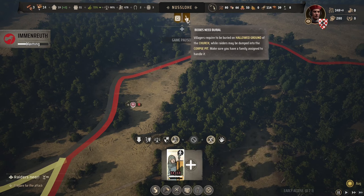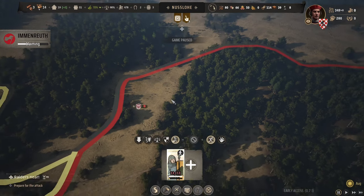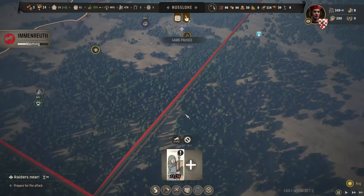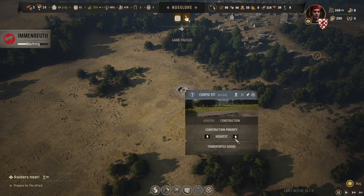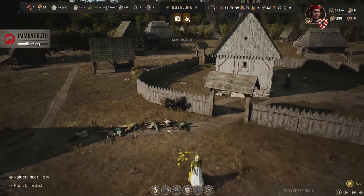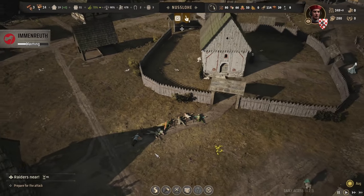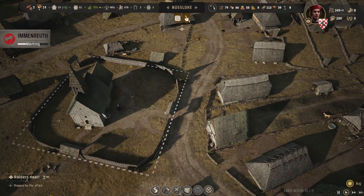Bodies need burial! Has nobody done that? Probably got to put somebody in the church. Can we not disband the unit yet? We built that corpse burial pit — someone's got to build that right away because we've got bodies right out in front of the church. Welcome to morning mass — there are loads of dead bodies outside. That's no good, someone needs to sort that out.